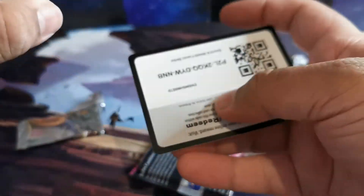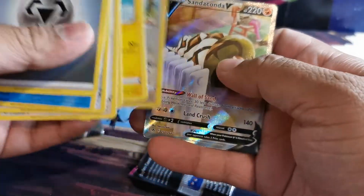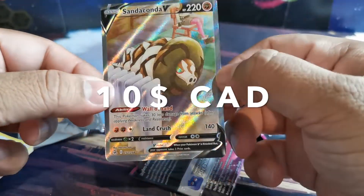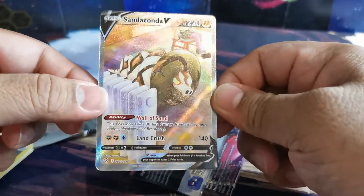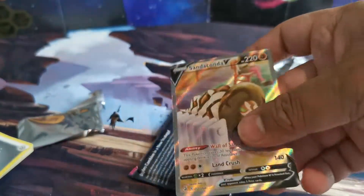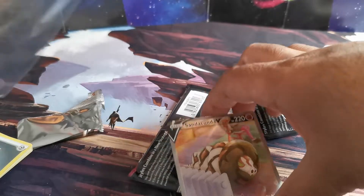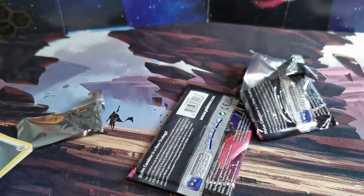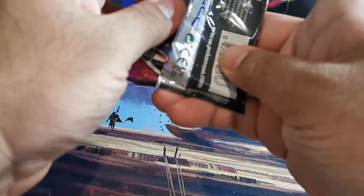A lot of people have been saying these three-packs are the way to go because you usually are gonna get a hit. Let's see if that applies — and oh, speaking of a hit, we got ourselves an alt art! It's the Salandit V alternative art — very nice! So far it's proving right that the way to go is always buying the three-packs — that's where the best hits are. Still have one more pack to go.